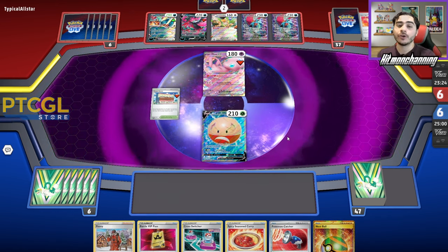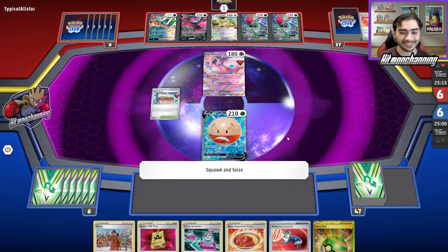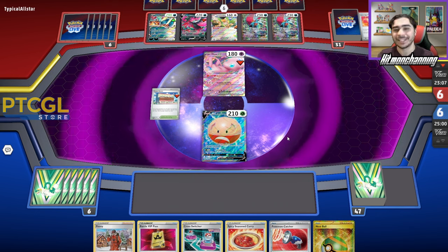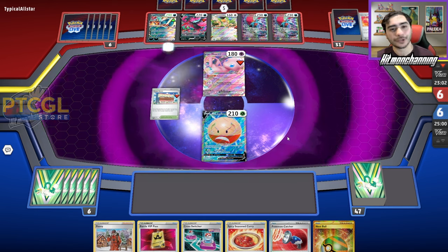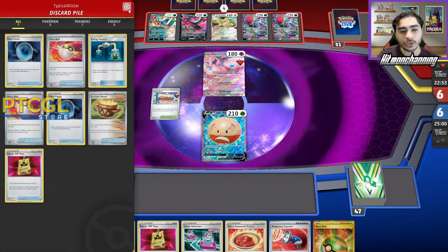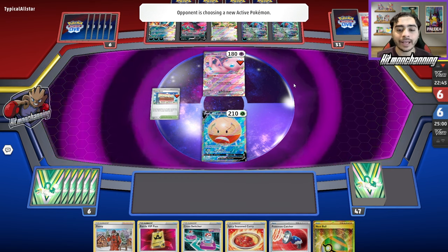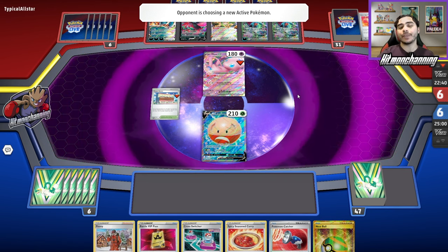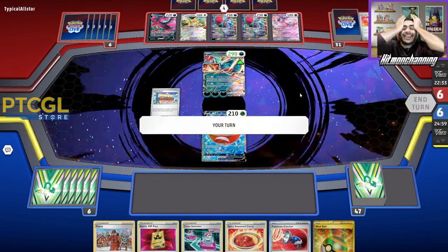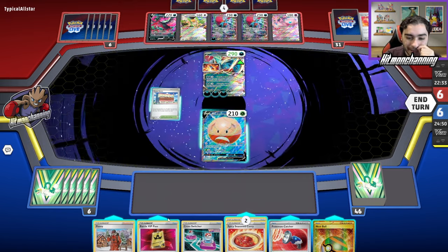They're so cocky — they brought the Roaring Moon up active! Okay, now we gotta play this a little bit differently. We're definitely getting these two down. Town Store can just grab us the Ancient Booster. The thing is, I don't want to get rid of so many resources. We have two Cross Switchers, two Pokemon Catchers, but no Boss — and that's okay. We'll put both guys down and use Town Store to immediately grab our Booster Capsule. Our Nest Ball can grab Squawkabilly, then we just need Sneasler, Mew, and we'll be okay. We can go for the Seasoned Curry, then just drop Peony right away. I can ultra-thin this hand down — play a VIP, get Mew, play another VIP, get Sneasler.